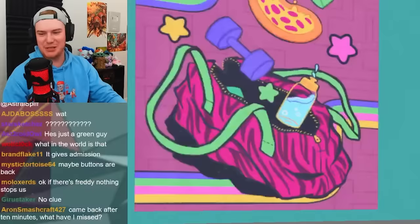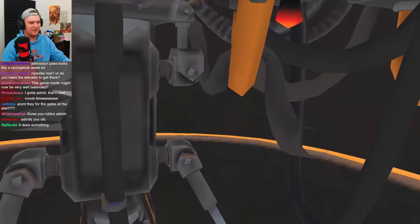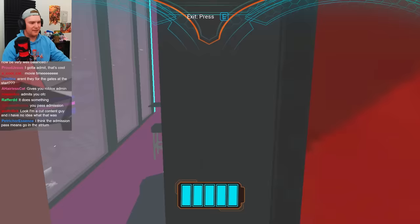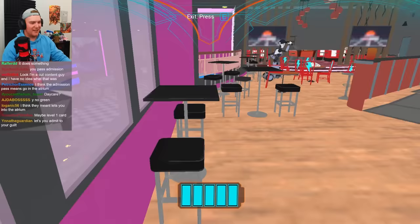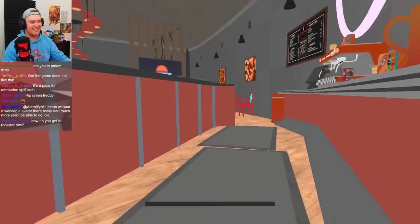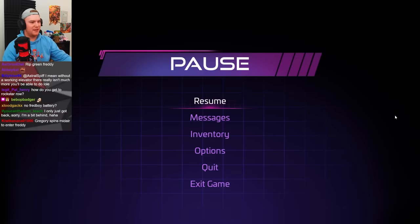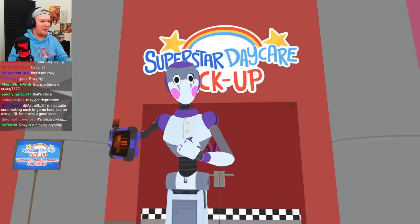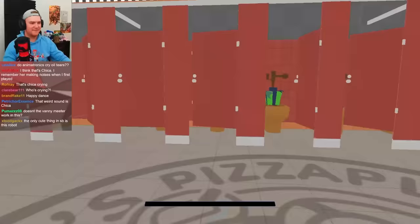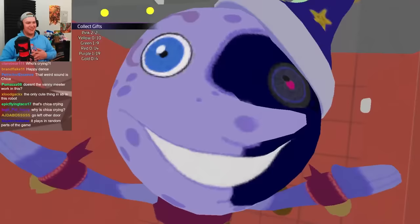Hey Freddy, you want to do me a solid, my dude? We can't get into the daycare — we need a party pass to get into the arcade or into the daycare. This is quite cool. I got one of the purple ones — it gave me a party pass. One of my biggest questions in this game is why are there collectibles? It feels good to get collectibles.